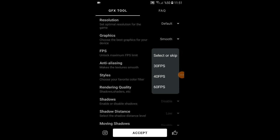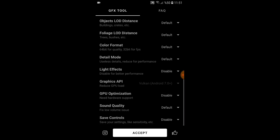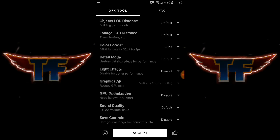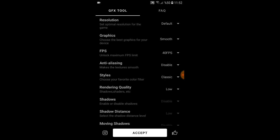FPS kısmında J7 Prime cihazları 60 FPS desteklemiyor; 60 FPS yaparsanız daha fazla kasmasına yol açıyor. Benim tavsiyem 40 FPS, 30'da da çekebilirsiniz. Aşağıya kaydırarak 'color format' var; bunu 30 bit yaparsanız renk kalitesini biraz düşürüp 3-4 FPS daha alıyorsunuz. Çok fazla belli etmiyor, 30 bit yapmanızı öneririm. Bu ayarları bu kadar.